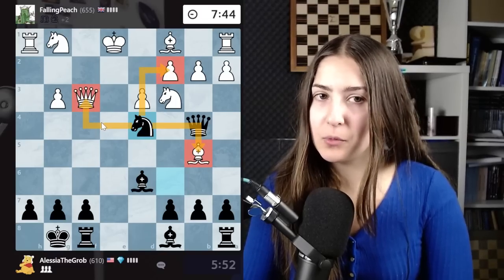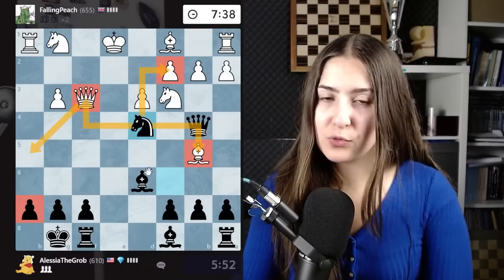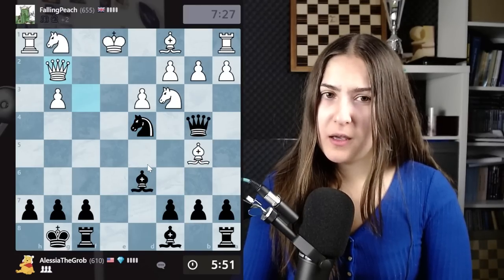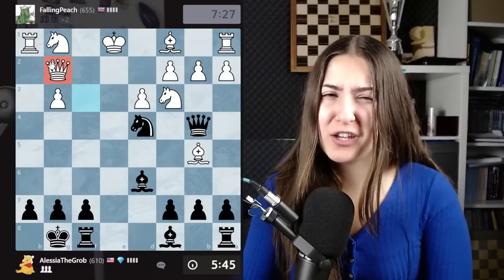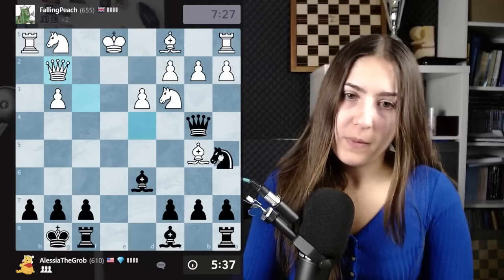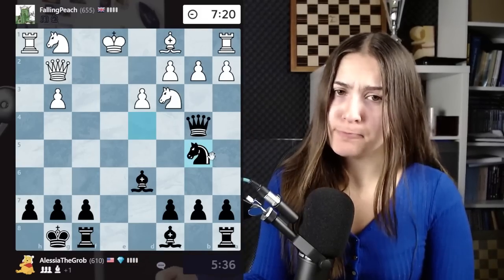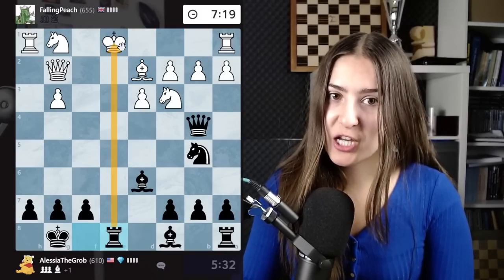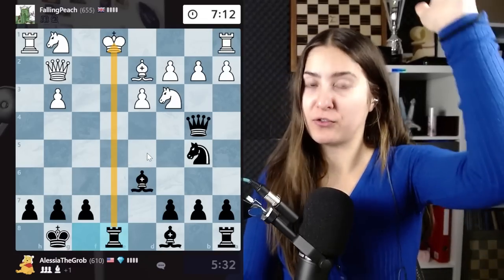My opponent has a tricky move — they can threaten checkmate by playing queen here. That is a very good move. But they go with a different move: the queen is protecting this pawn, going for the defense. I take a piece — now the material is equal, actually I have an extra pawn because I took back the piece. Look at this king — naked in the middle of the board. I'm giving a check. Once the king is in the middle of the board, you need to play very effectively. I give this check, bringing the rook into the game. And again I give a check, bringing the bishop into the game.